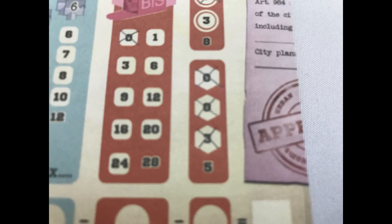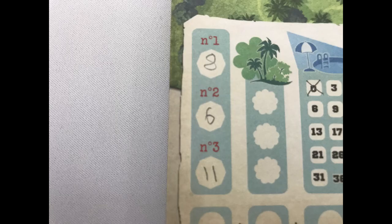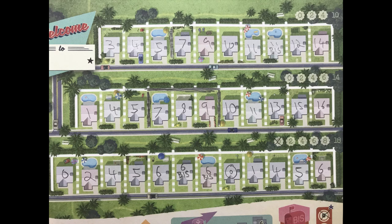The game ends and players score once a player completes one of three things: crosses their third building permit refusal box, achieves all three city plans, or has built all houses on all streets.